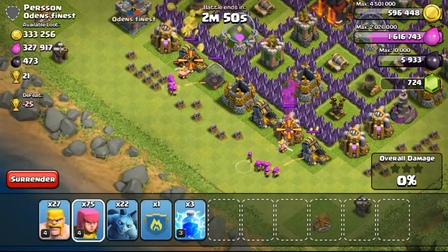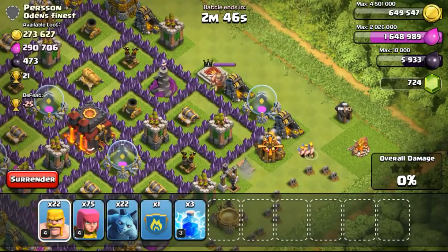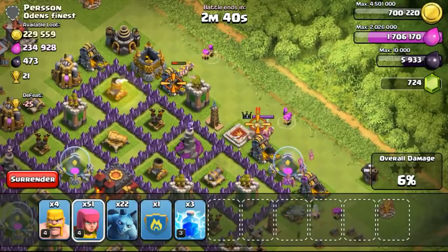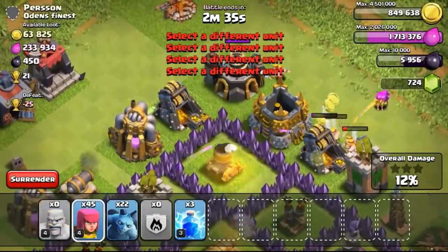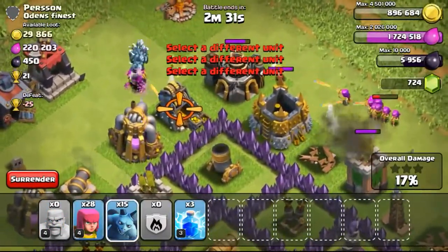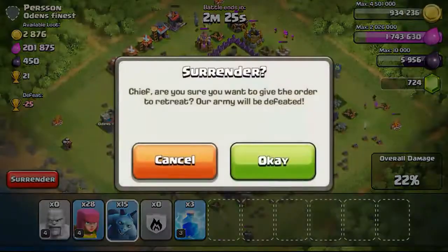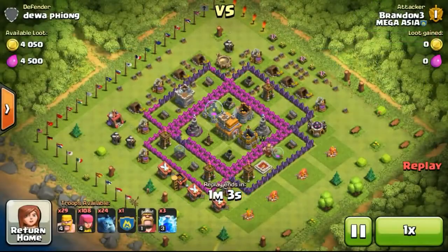Now going ahead with the next attack on this Town Hall 10 with 344,000 gold available. Definitely going to go for it because a lot of the gold is on the outside in the gold mines. I'm not going to bother making my way into the base because the gold storages are also outside. So even if half the gold is inside the gold storages, I'll still be able to get them. I'm not really focusing on Dark Elixir so much right now, that's why I didn't bother attacking the Dark Elixir drills.